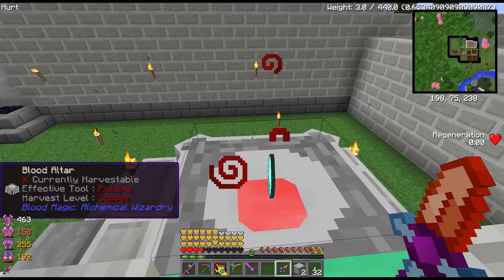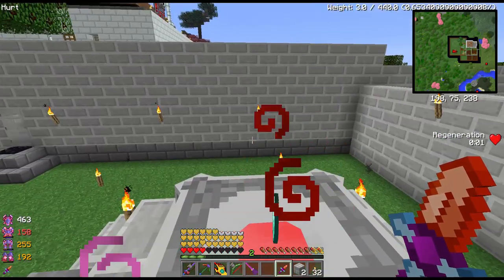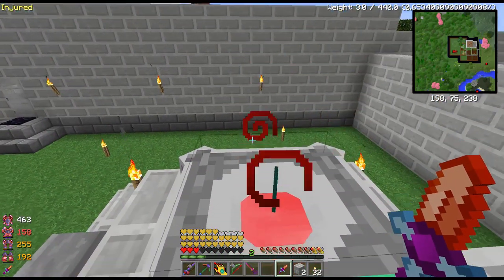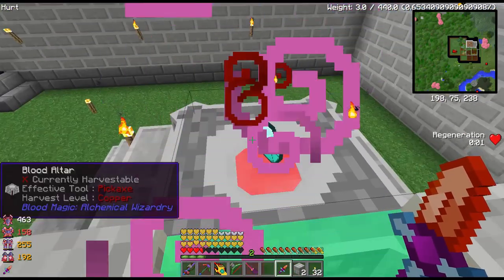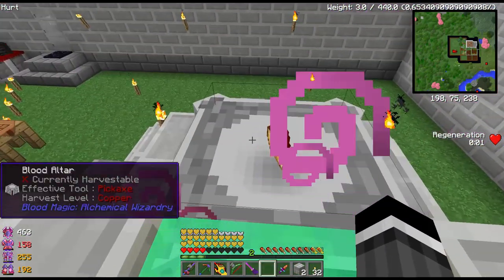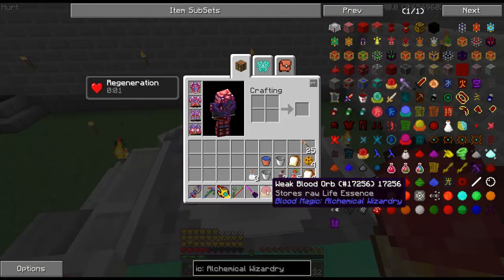I think it turns gray or black if it runs out of blood. So we're just going to keep doing this for a minute. There we go. That has turned our diamond into a weak blood orb, and this is a way to store life essence now. There's lots of things to do.